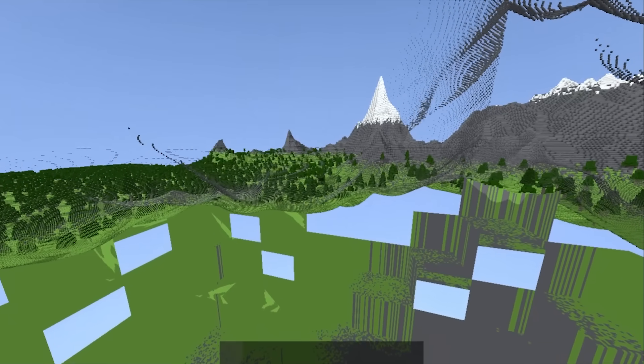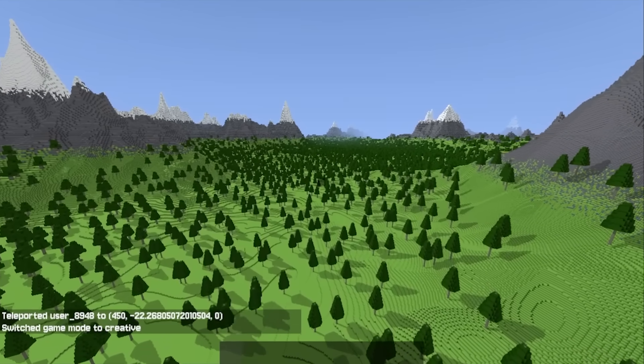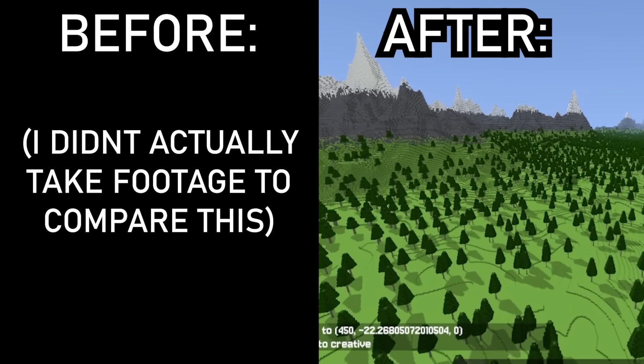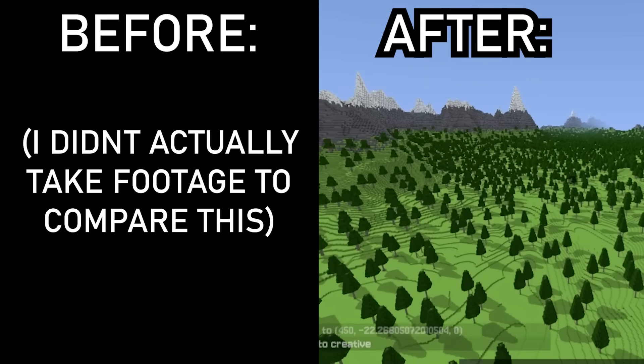I was actually able to parallelize world generation, which is part of why world generation looks like this and not like this. I also use SIMD — Single Instruction Multiple Data — to speed up terrain generation by an amount I don't actually know, but I assumed it was a lot.